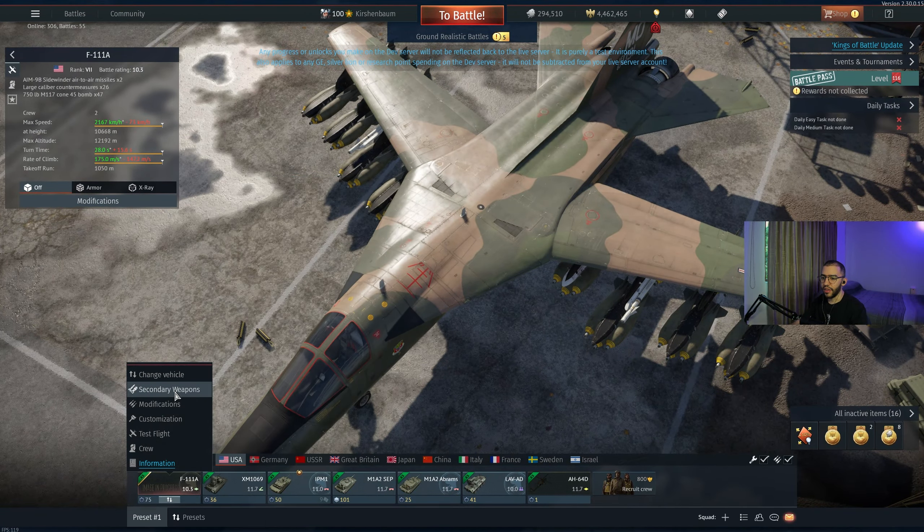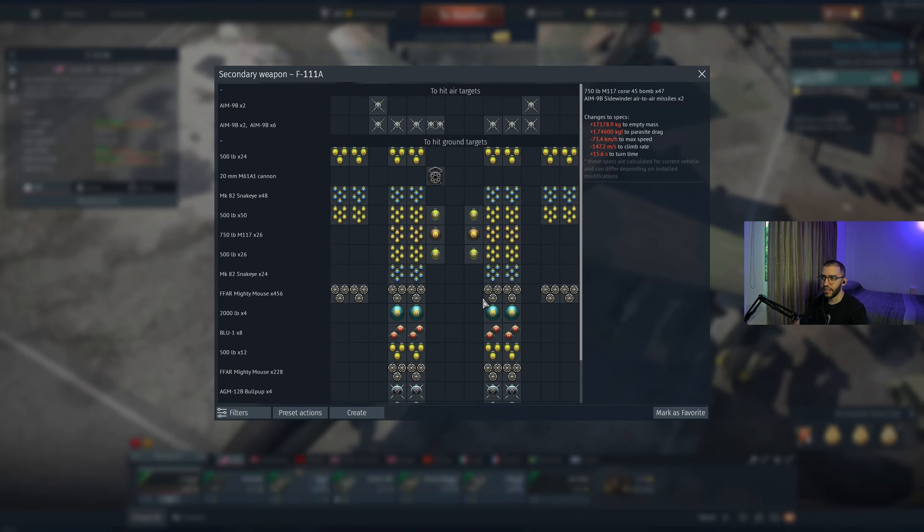So this is the dev server. First we have for USA the F-111. It's pretty insane — look at all those bombs. You can carry a lot of weapons. It's quite insane, let me show it to you so you guys can see. It's really heavy, it's extremely heavy.